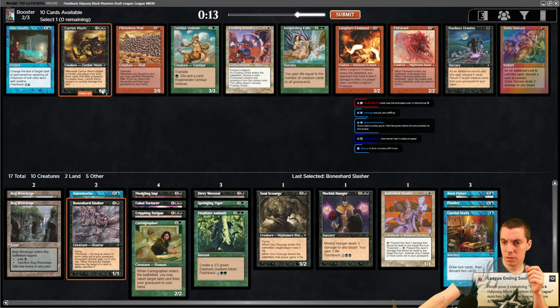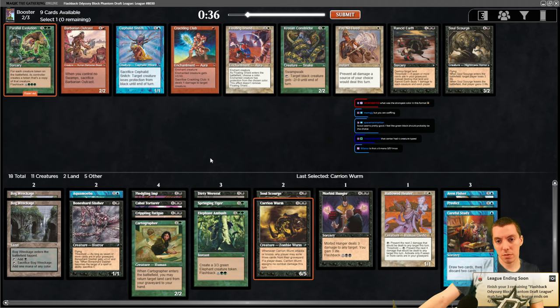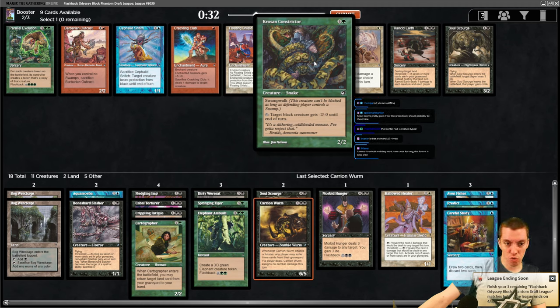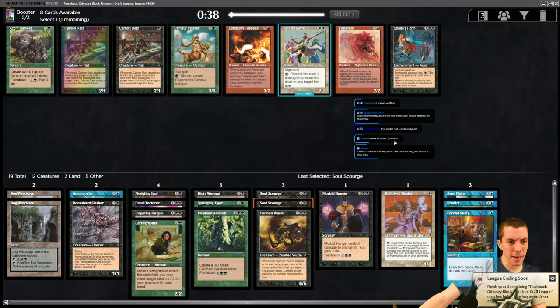Parallel Evolution - five mana sorcery, for each token on the battlefield make a copy. Cool commander card I guess. Swampwalk, Rancid Earth - pretty cool, it's a Stone Rain with threshold dealing one damage to all your stuff. Pretty easy Soul Scourge here.